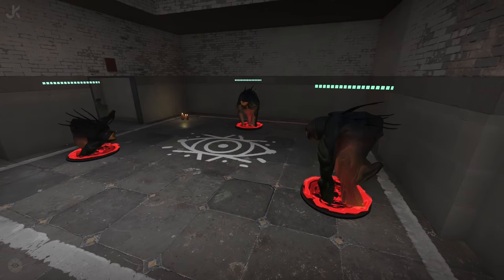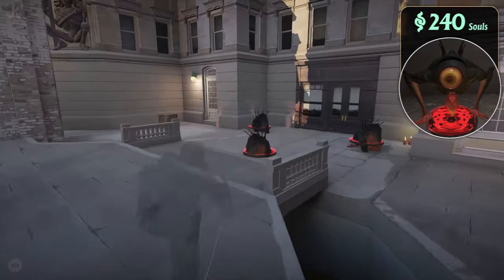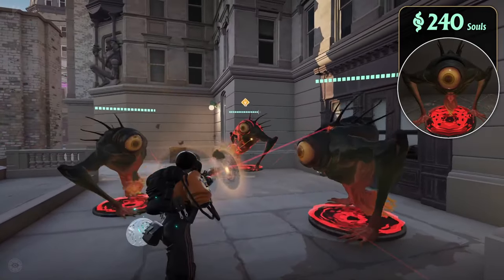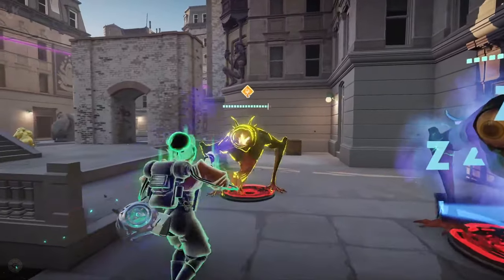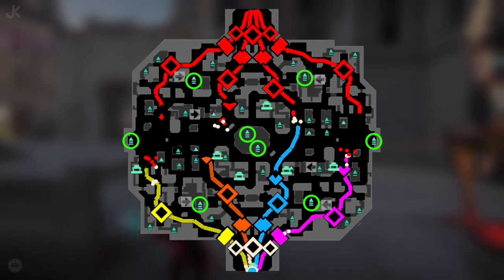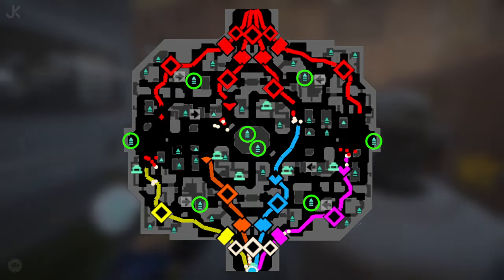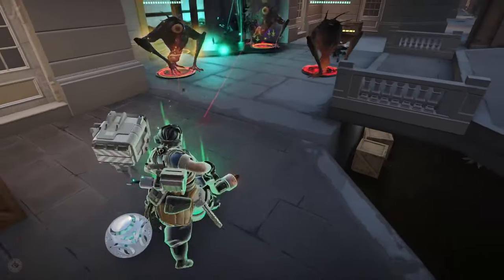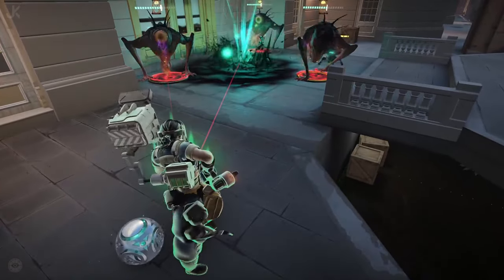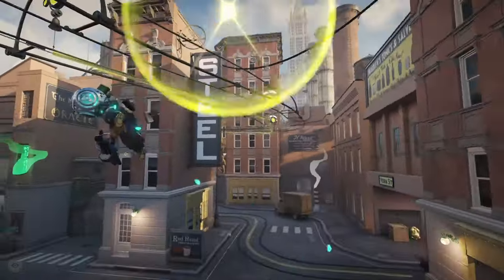Now we have the tier 3 jungle camps, which are high health, high damage camps that provide a ton of souls for the effort. Each tier 3 jungle creep will give you 240 souls at base, plus additional souls the longer the game goes. Similar to tier 2 camps, tier 3s spawn at the 7 minute mark. Across the map there are a total of 8 tier 3 camps spread all over. You can find tier 3 jungle camps on the minimap by looking for a blue triangle with 2 lines underneath. Tier 3 camps are no joke — I'd recommend waiting until the 15-20 minute mark to try and consistently take these camps solo, or by having multiple members of your team come together to take one down.